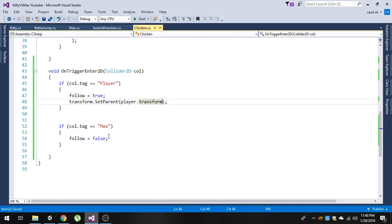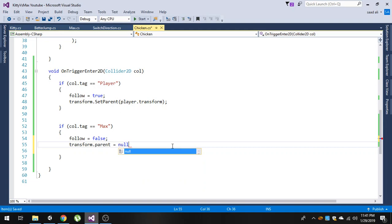When the max hits, we want to release this chicken from the player's parent, so we will simply say `transform.parent = null`, because the chicken has been snatched from our player, so our player is no longer the parent.